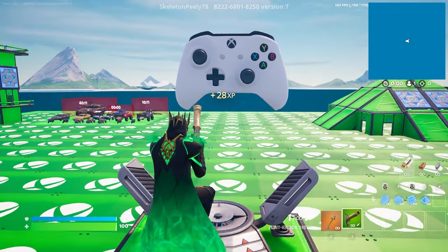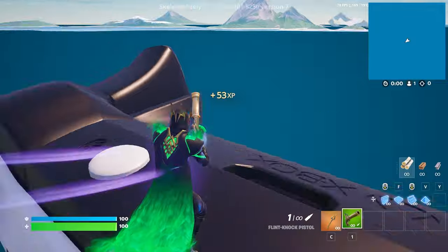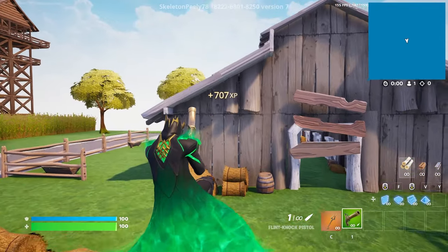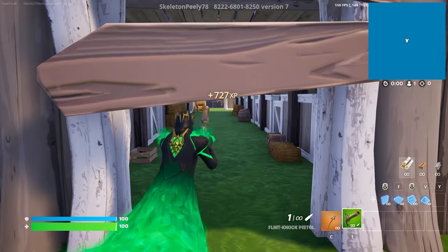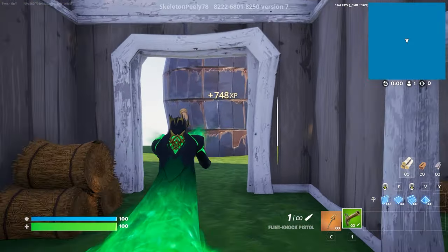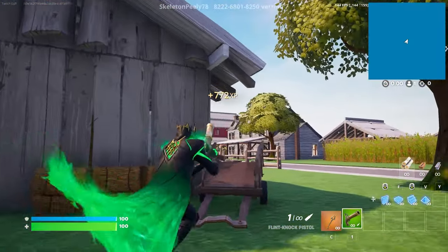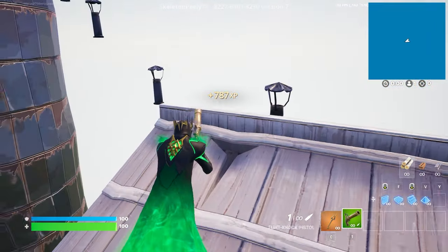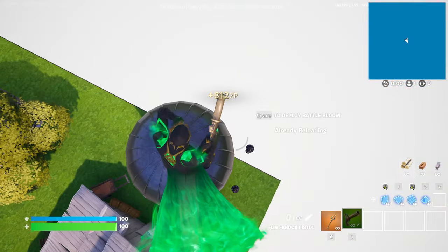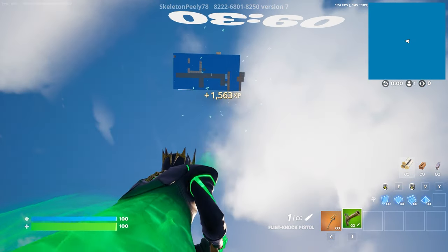We're getting so much XP — this is actually super crazy. Go back to the controller, get on top of it, and emote. The next XP button will be right on top of that thing. Go through this barn, keep going all the way through, go under it and follow my steps. Get on top of the barn and do this quick obby. I'm going to use my flint knock to get there even faster. There should be an XP button right on top of you — click on this secret button and we should start getting even more experience.